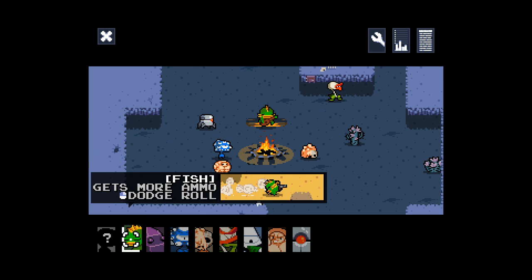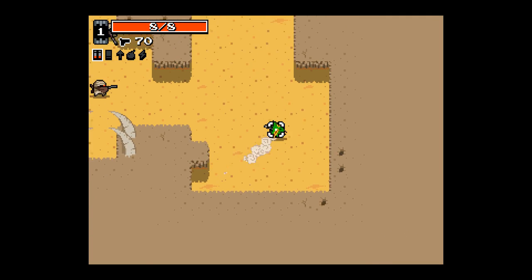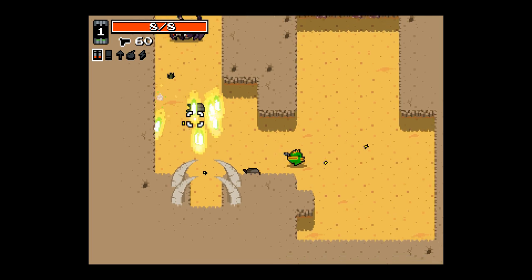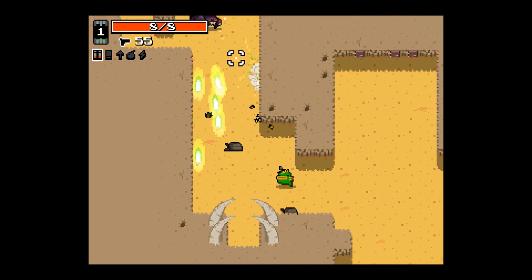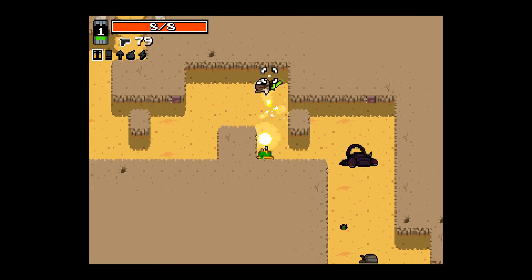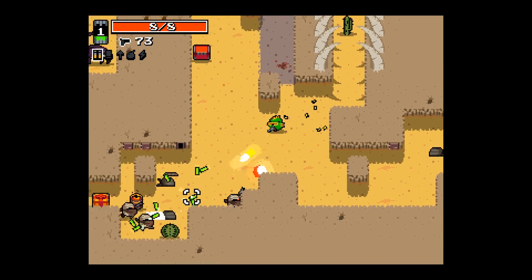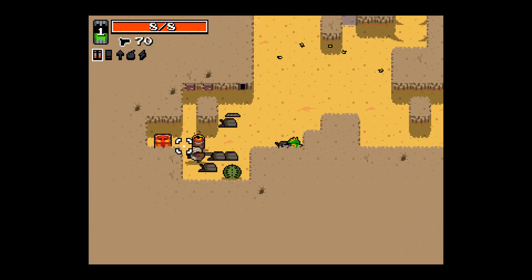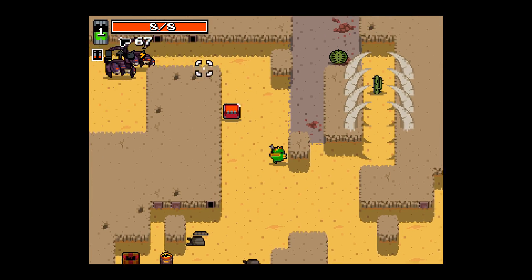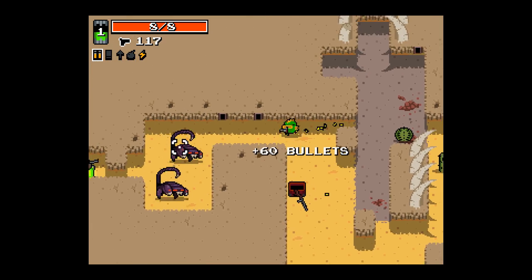Let's start with Fish — he's kind of the basic character. He gets a little more ammo from drops and has this cool dodge roll that's very useful if you're good at using it. I'm not, so this ought to be interesting. I'm using the controller; it's playable with mouse and keyboard also but that would be clacky and no fun — I just prefer gamepad controls. You can see enemies dropping little green bits of radioactive material, and you collect that and use it to level up between stages. In the upper left corner there's a meter filling up as I collect them.